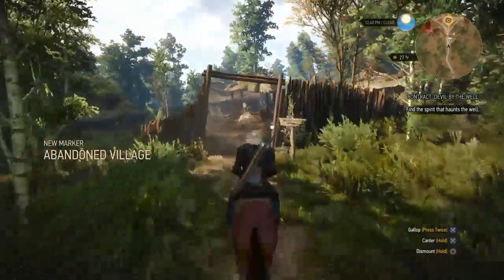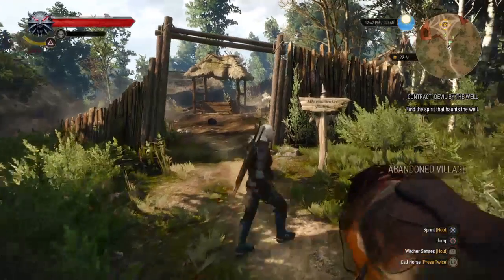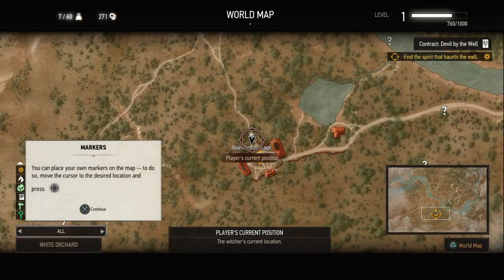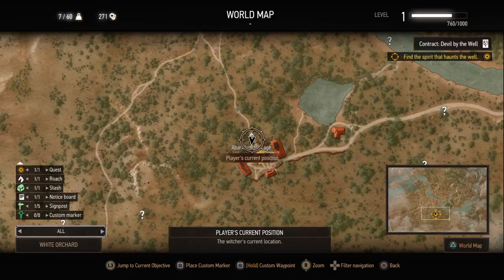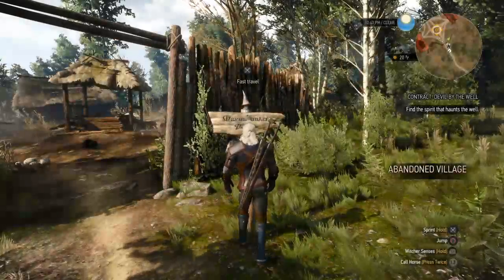We discover an abandoned village. First things first — we come to a signpost, which allows you to fast travel. You can place your own markers on the map, and to place a special marker hit hold Square. You can set a marker for enemy, quest, or anything special. To fast travel, go to the signpost, click it and hit X.